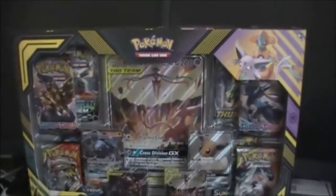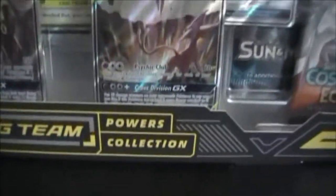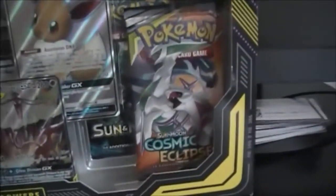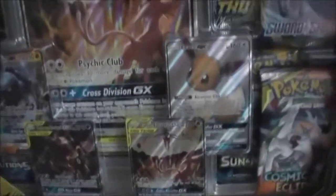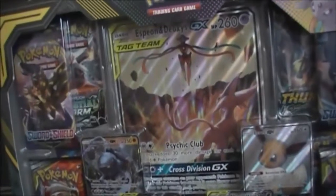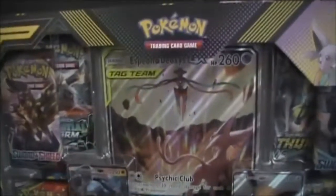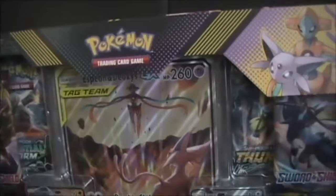Hello everyone, this is Barkus here and welcome back to my Pokemon TCG unboxing. Today we have got the Tag Team Powers Collection. It's been a while since I got this because it came out a long time ago. The latest sets are Sword and Shield, but I saw this discounted — it used to be $50 but I got it for like $40 or so, and it was discounted even more while in transit.